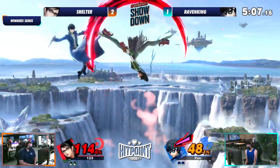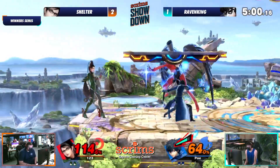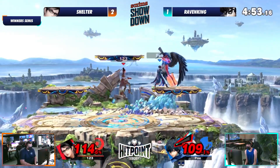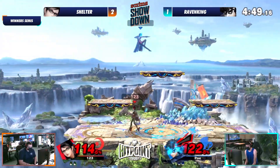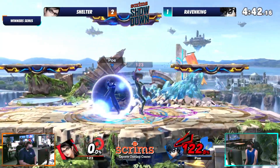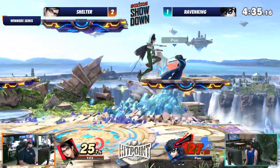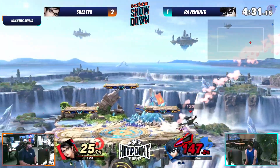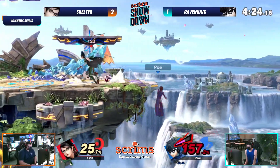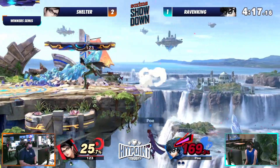Shelter is going to need a lot of those to get himself back into this game. He's not too far off though. Being patient, waiting — he's just gonna push through him. We're seeing colors of games one and two coming out from Shelter. Doing a really good job baiting out the counter, not doing anything, just taking out Arsene and stalling it out. But the regular Joker up smash is going to take it. Raven King realizing his win condition, how he wants to punish Bayonetta. Nice dash attack. Rebel's Guard there — really good Rebel's Guard.